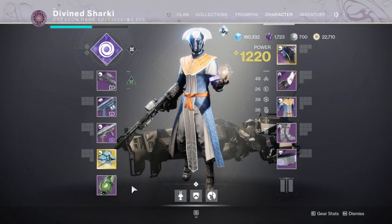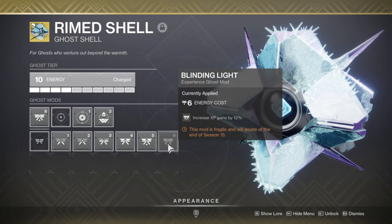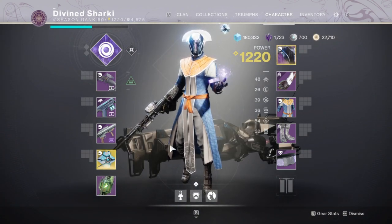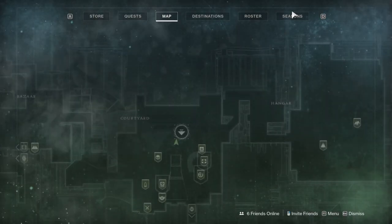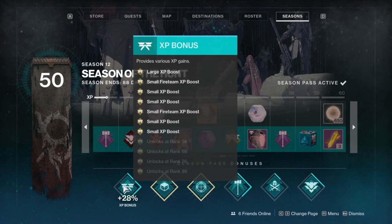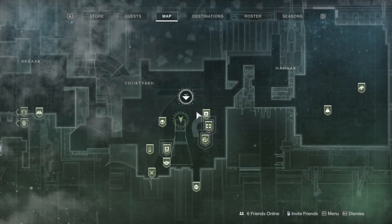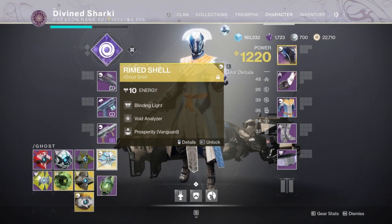To level your season pass, you want to run bounties as much as you can. You definitely want a Ghost with Blinding Light, which gives you a 12% increase in XP gains. You also want to be with a fireteam when turning in your bounties so you get that boost as well. The fireteam XP boost is about 28%, so just by turning in bounties with a fireteam and having that ghost equipped, you're going to get a little over a quarter more XP — which is really, really good.